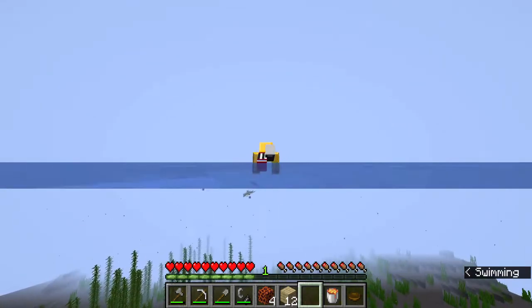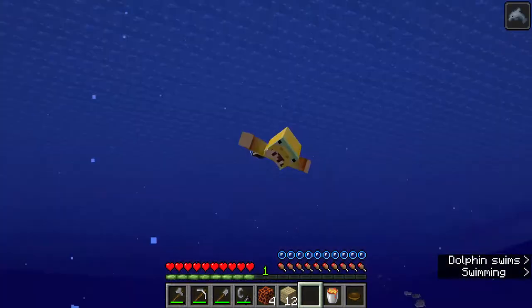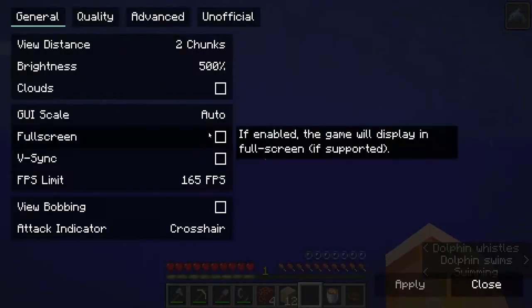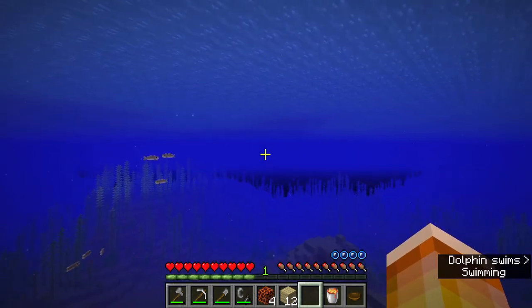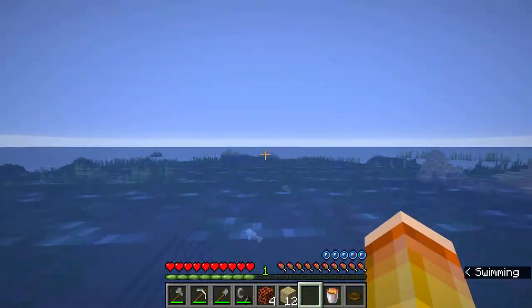The game likes to spawn entities in places where you can't see. Obviously if your render distance is up, you can see so much more. Here we already have dolphins — at render distance 2 you have a much higher chance of spawning dolphins. After that you can turn your render distance back up, and now you have a dolphin, which is much faster than a boat. And maybe you don't even have a boat, so this is always helpful.